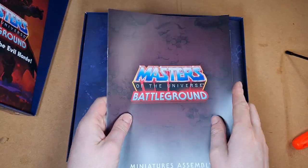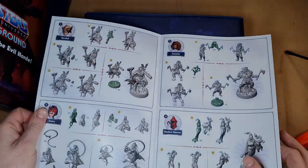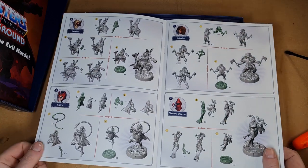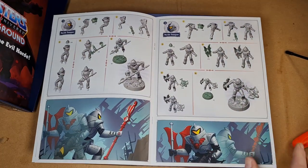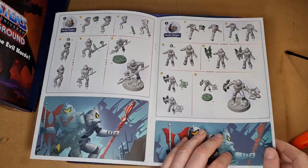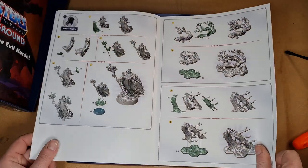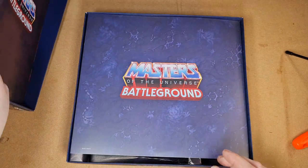We've got our Assembly Instructions here. Again, we've got Hordak, Catra, Grizzlor, Shadow Weaver. I really hope that they bring out some more expansions for this — that we might get Modulok, maybe Leech. They were like some of my favourite Horde characters and I'd really love to see them in this. Or even the Scorpion one — Scorpia, is that it?